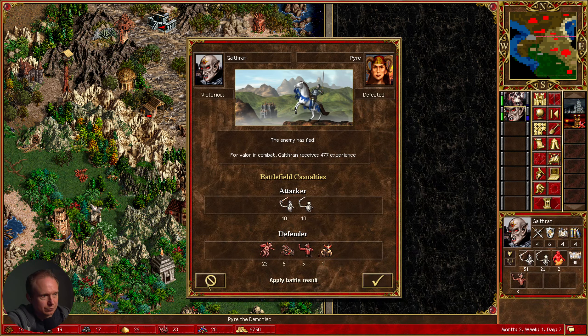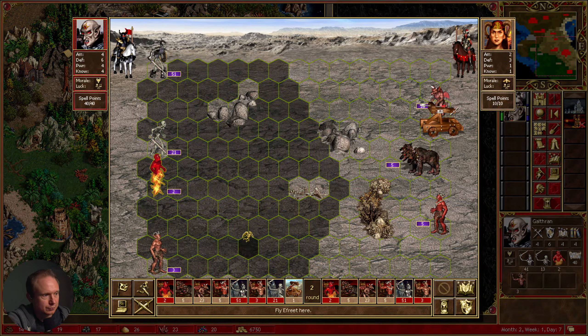I know we have a mixed army which is bad, but I think it's still better to have them — we wrecked them, didn't we. I want to learn what the ifrit does. Does it not have a ranged attack? Undead don't care about morale — oh, that's interesting.